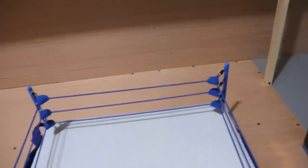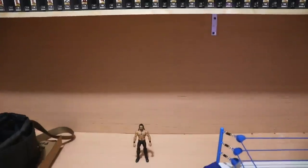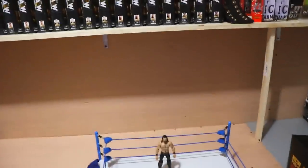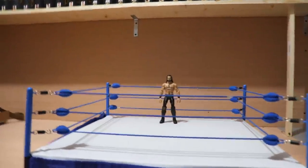I have a Seth Rollins figure here for scale comparison. The balcony is about two feet off the table floor to the top of the balcony. Scaled with a figure, it looks pretty good — actually it looks a lot bigger on video than it does in person. If you put somebody in the ring and aim the camera up a little bit you can see the balcony shot with the wrestler and all the good stuff going on. I think that panned out pretty well.